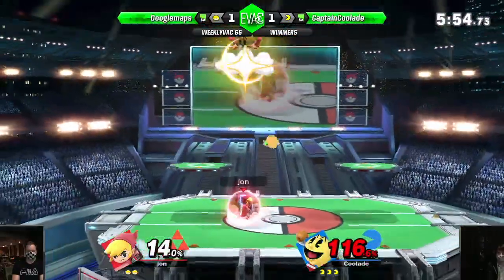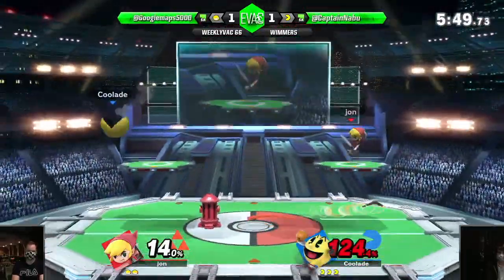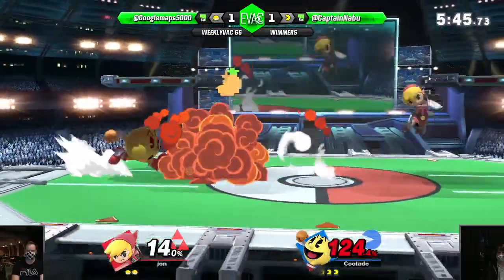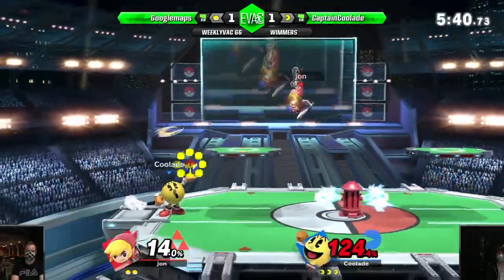Orange — there it is again. Catches it. That's an annoying orange. Another one. Corelight's now just hanging back a bit — he's not going out of his way to approach.